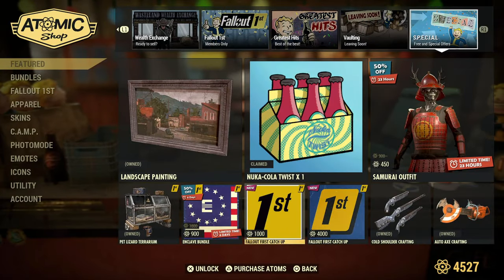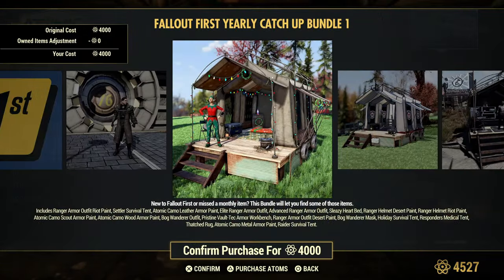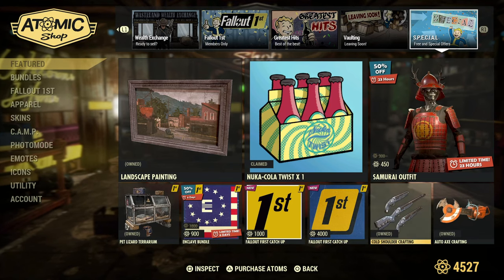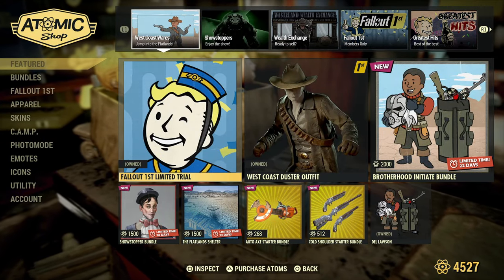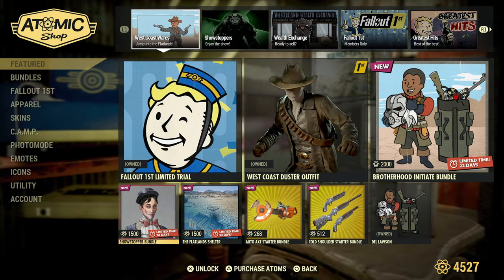Moving to the Fallout First catch-up page — this hasn't changed in ages. The Cold Shoulder and AutoAxe crafting have already been covered. Moving back to the front with the Showstopper Bundle.